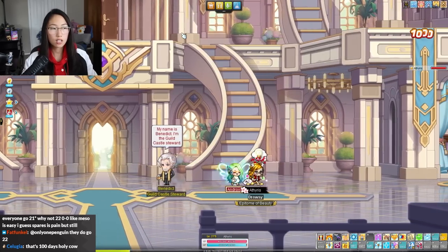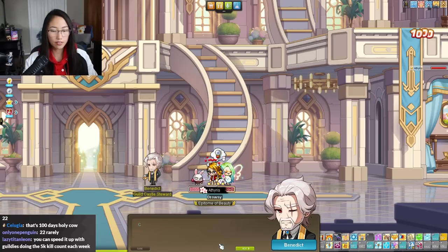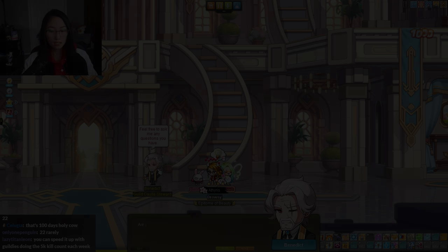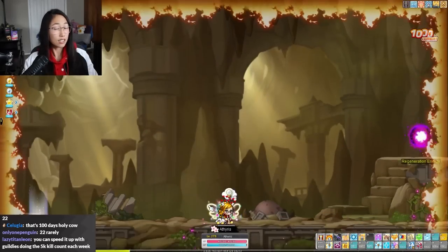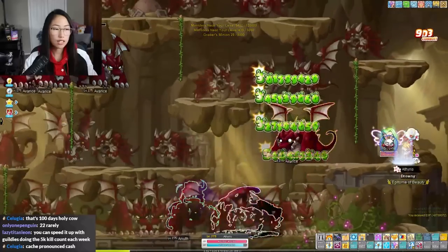There is a weekly quest with the guild castle where you have to enter the Cache of Greed and then kill 5,000 mobs per week. The guild leader can actually see if you've killed 5,000 mobs or not. This is the first map you can enter.